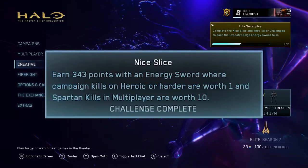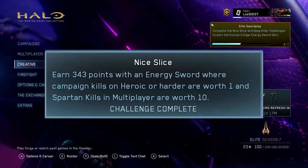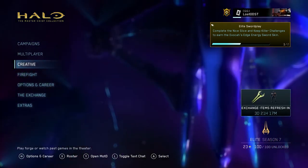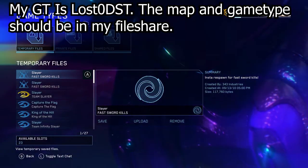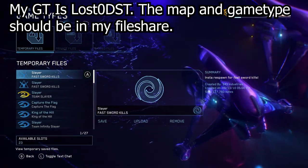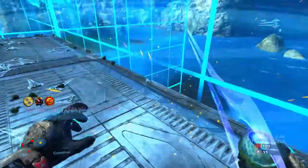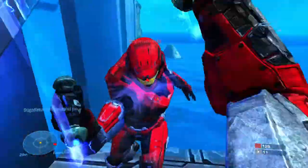For Nice Slice, the best way I found is to load up a custom game. I have a specific map and mode downloaded — I don't know the original creator so I can't give credit — but it's a modified game type called Fast Sword Kills, which is basically just insta-respawn so you can keep slaying each other as quick as possible.